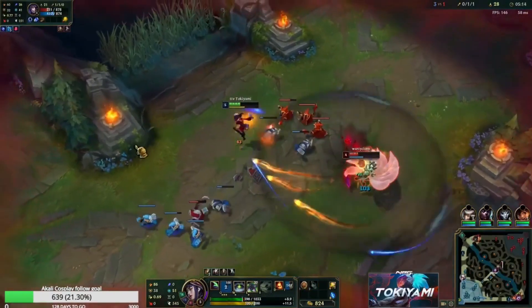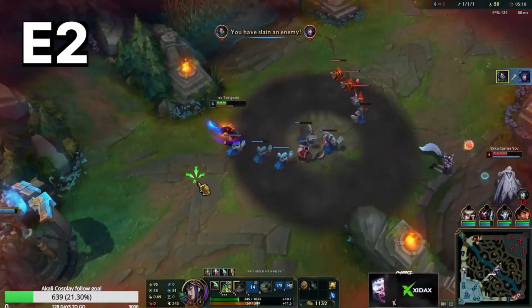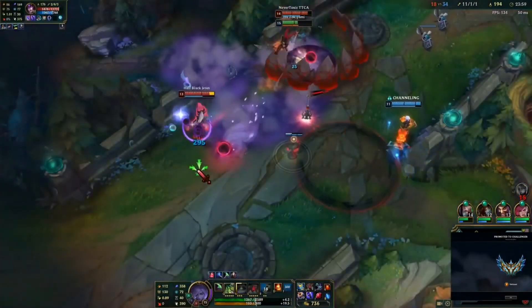Here, we hit her with Q, and then we Shroud, and then we E1 into our Shroud, and then we Auto-Q her, and then we E2 back to our Shroud. Here's a nice little E-Flash mechanic from Bakali — we can E-Flash to buffer her E.